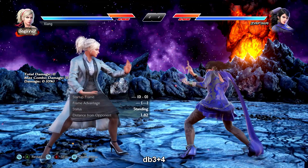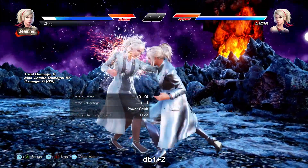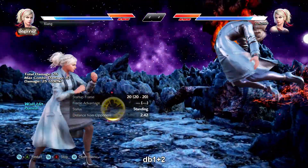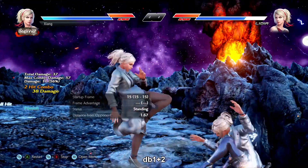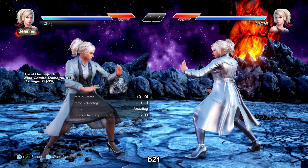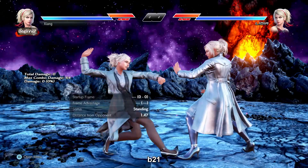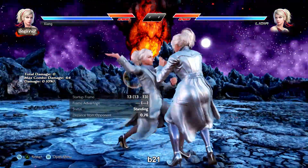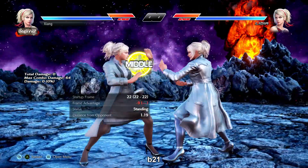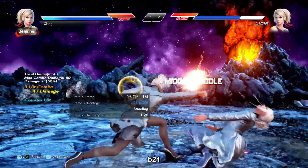b+1+2 is good for catching floats and low stances too. db+1+2 is an i-20 mid knockdown wall-balancing power crush, negative 14 on block, so there is some risk there but very high reward at the wall. b+2-1 is an i-13 jailing natural combo — safe, plus 5 on hit, and does chunky damage. It tracks to her weak side which is where it really earns its money. b+2-3 is also safe and good at catching mashers since the second hit launches on counter hit.